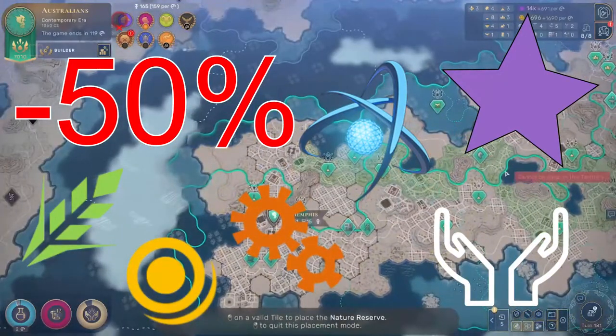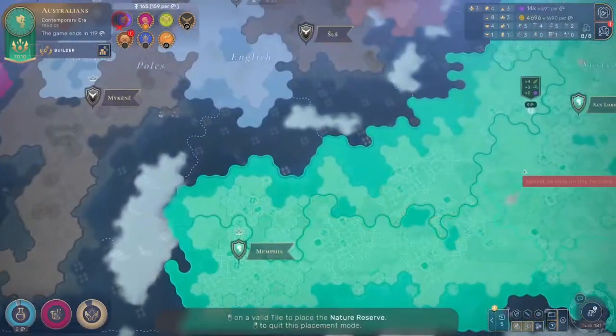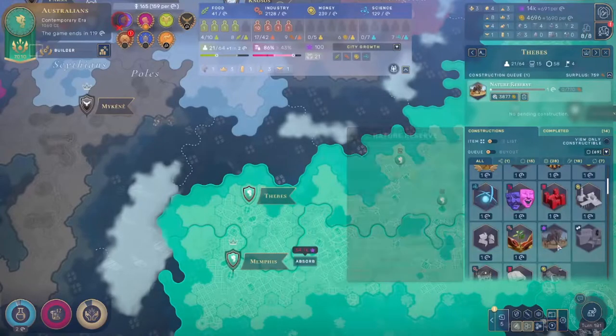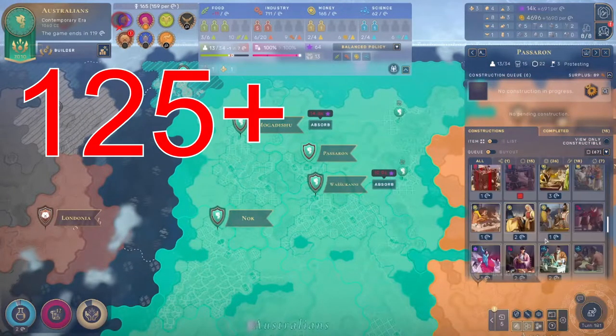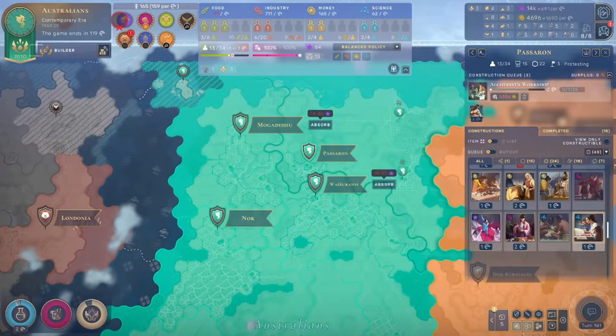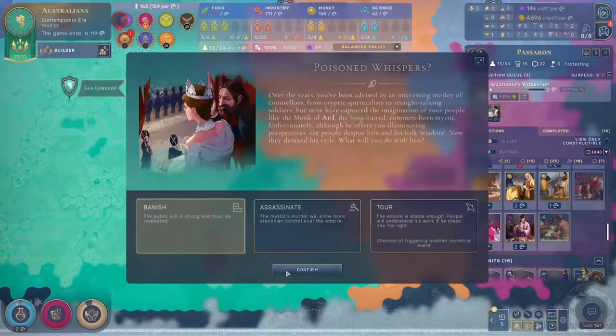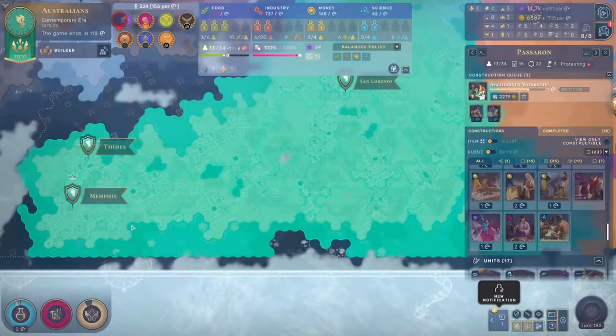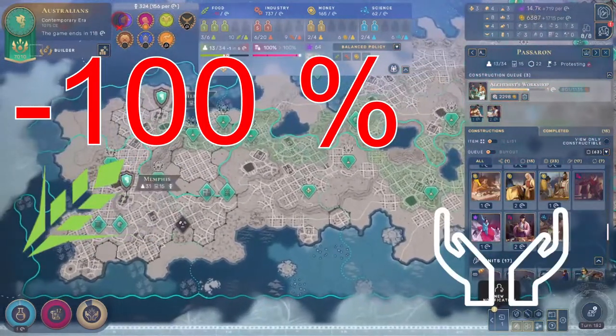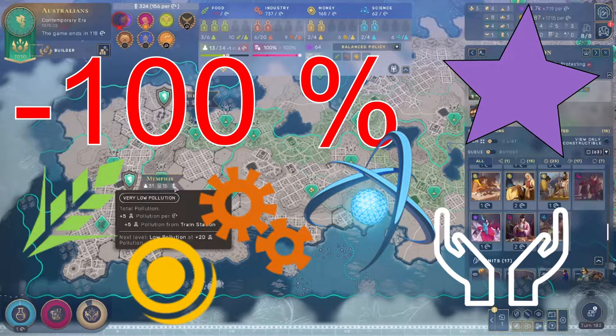You want to try and avoid this if at all possible. Finally, you have the third tier: high pollution. This is when your territory has 125 or more pollution on it. This one is actually kind of tough to get — you pretty much have to actively try for it. But basically you get minus 20 stability and minus 100% food, faith, influence, and science. At that point, you are just polluting.